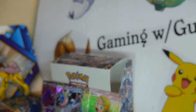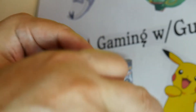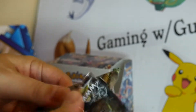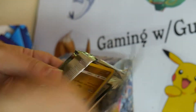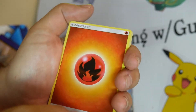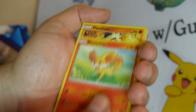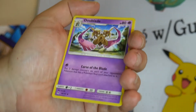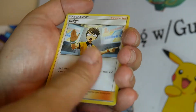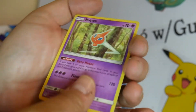I will recap everything that has been hit in the previous packs at the end of the video. Here's another code for you. Guess the energy game will be Fire. Boom. Gumi, Duosion, Fennekin, Pangoro, Skiddo, Da Blade, Judge, Azelf. A Snover Reverse and a Rotom.